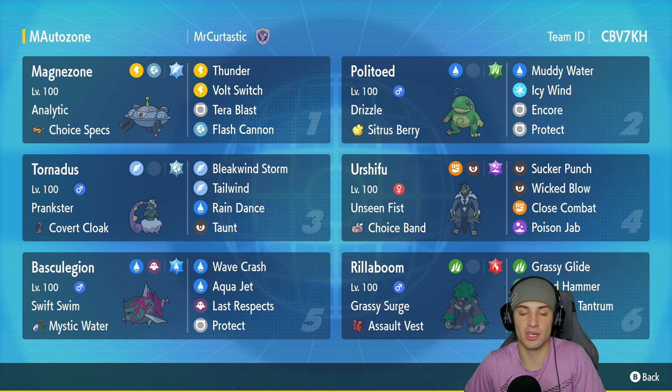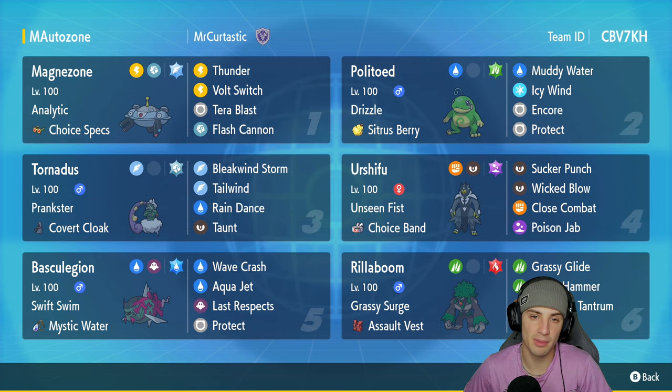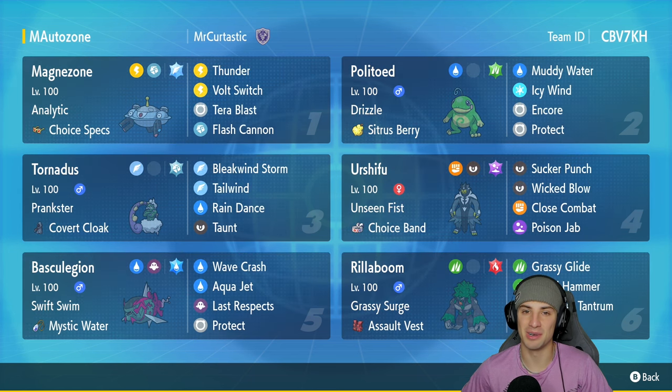Fifth slot is our Pokemon that really thrives in the rain — Swift Swim Basculegion, with Mystic Water as item to make its water moves do more damage, with Wave Crash, Aqua Jet, Last Respects, and Protect. In our final slot we got Rillaboom — Rillaboom is so strong ever since it was revamped in Regulation E. It's got Grassy Surge, Assault Vest as item, rocking Grassy Glide, Wood Hammer, Stomping Tantrum, and Fake Out.